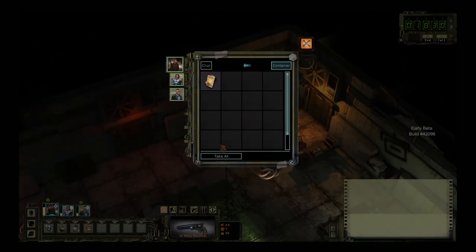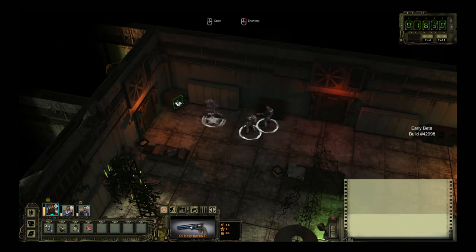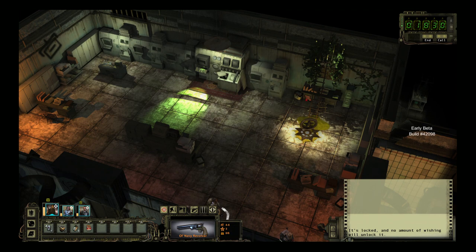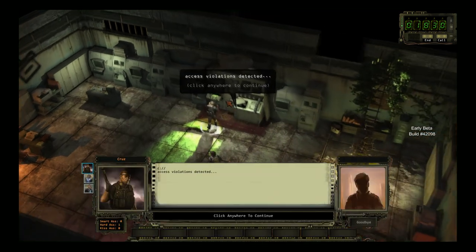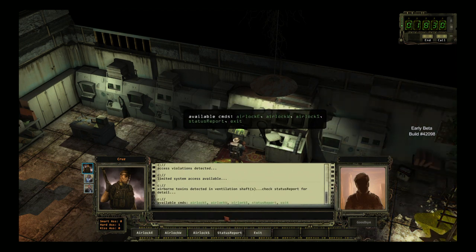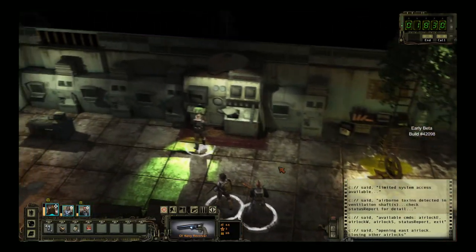East maintenance key card — I bet that's going to come in handy eventually. That's locked, and I don't think I have anybody with any lock picking skills. Let's go up to the computer. Available CMDs — commands, I would imagine. Those are the airlocks we can open, and we can get a status report. Let's go with airlock E. That's that one — we'll go with that one first. Let's go check it out.